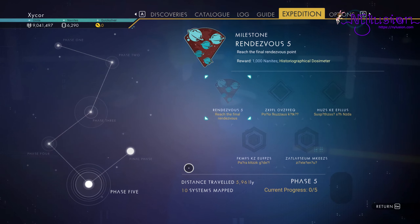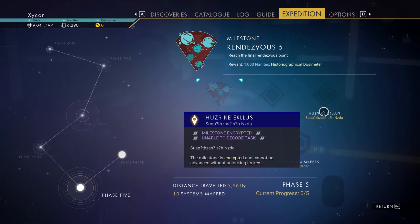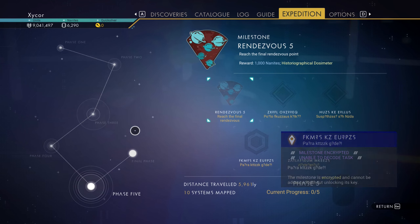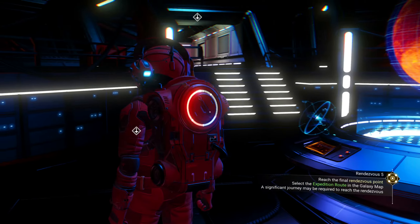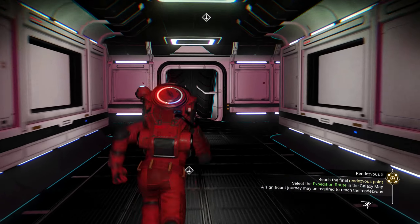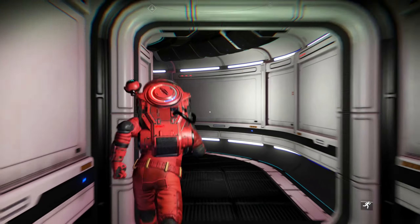So Phase 5 - I just need to get to the 5th rendezvous, and then figure out what these are afterwards, because of course they're encrypted. I think I have to go back to the system that I originally started out this at, so I'm probably going to have to go to the space station here and teleport.